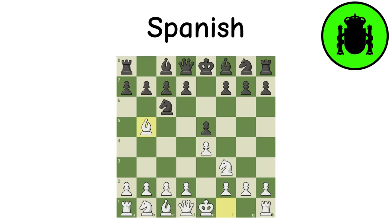Spanish (Ruy Lopez): The Spanish is the Italian Game's cousin, with the only difference being the placement of the bishop. Pressure is now put on the C6 knight and in turn the E5 pawn. White is also ready to castle once again, while black has a variety of quality defenses where games tend to veer towards closed positions with lots of maneuvering.